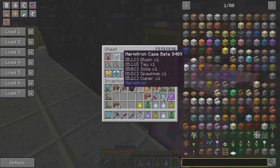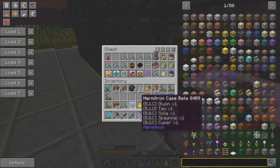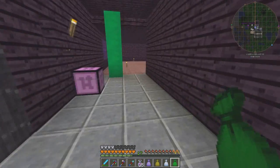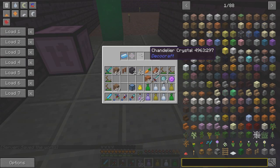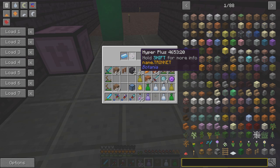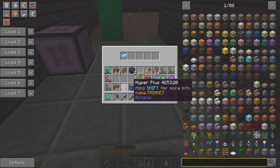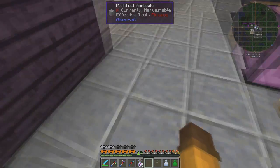Yes, there is something else — a Hermitron case. We got some more Hermitrons. Let's open these loot bags first. We got a chandelier. I know just where to put that. Hyper Plus Cosmetic — it's a trinket. I don't know what it does. And a platinum ingot.